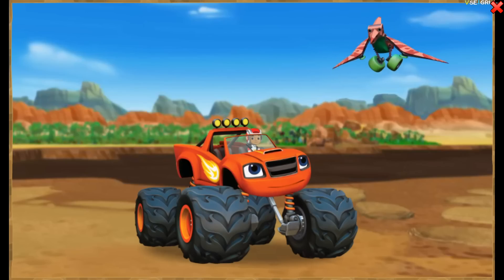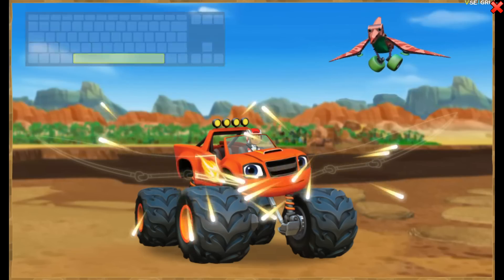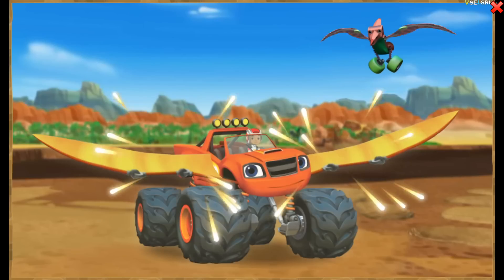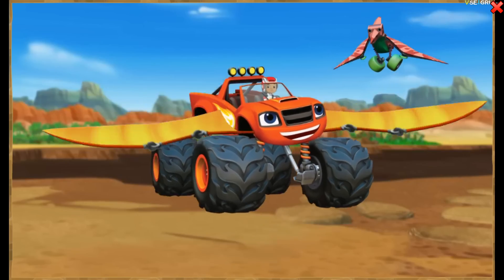Blaze needs wings like that truck-o-dactyl to fly over the mud pit and steer around the sticky mud bubbles! Press the space bar to help transform Blaze into a truck-o-dactyl monster machine! Keep pressing the space bar! Oh yeah! Blaze is a truck-o-dactyl monster machine!